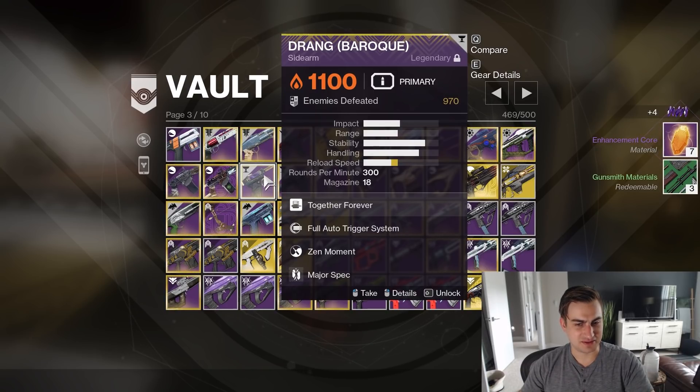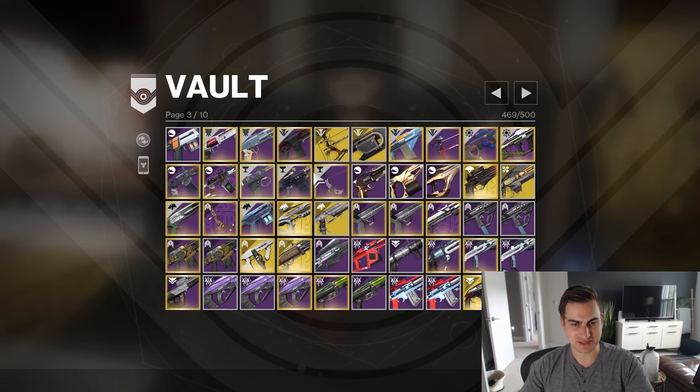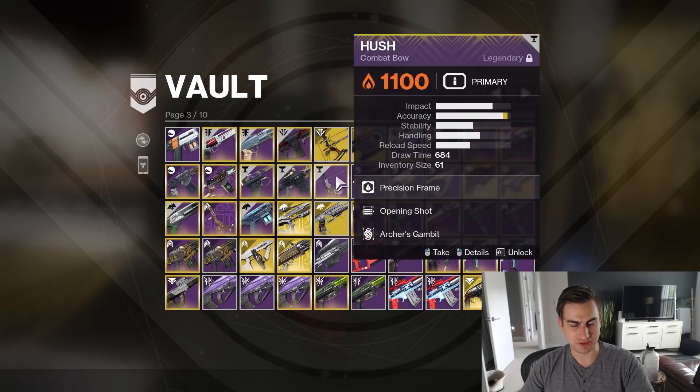I have a Drang in here — I don't know what type of Drang you can pull from collections now, so I'll just leave that for now. Beloved — the Snapshot Box Breathing one. Box Breathing is not great for PvE, but I can't delete my only Beloved.